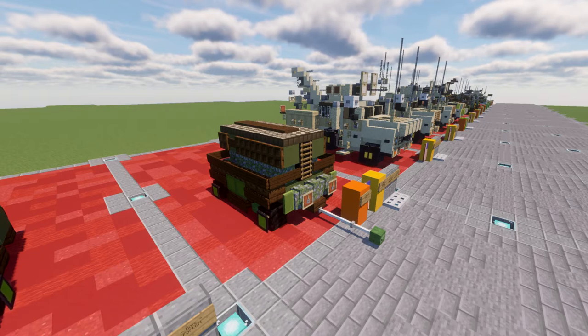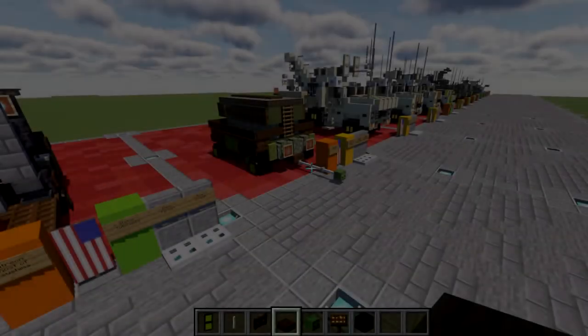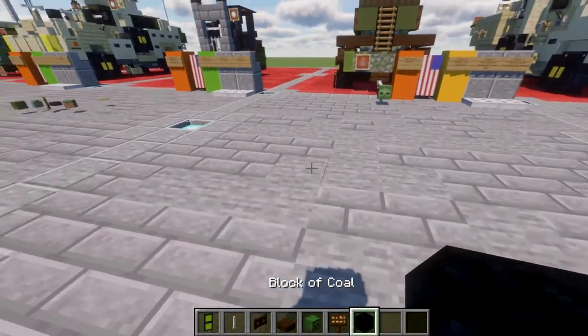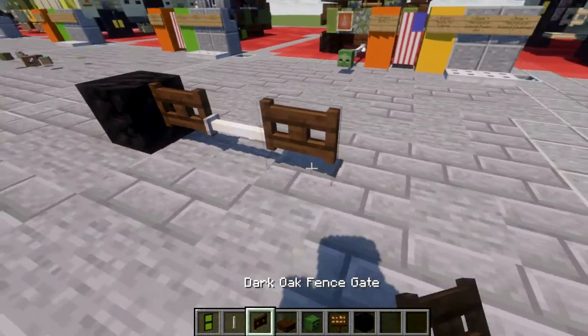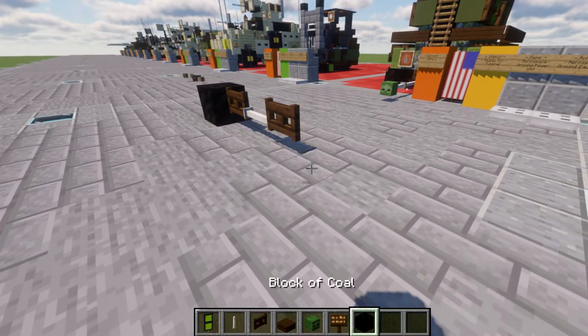Let's move into the tutorial. We're going to go ahead and place down a block of coal, then a dark oak wood fence gate, an end rod, another fence gate, an end rod, and then a block of coal. We then want to take our dark oak wood slabs and place down four rows of three going forward. Then do the same thing on the other side — dark oak wood fence gate to the sides, end rod in the center, and a block of coal to both sides.